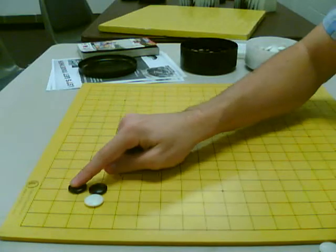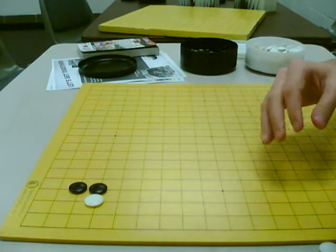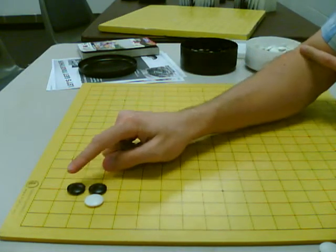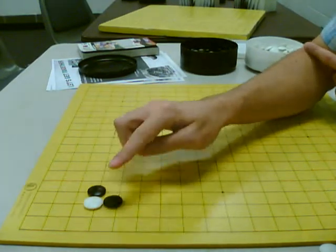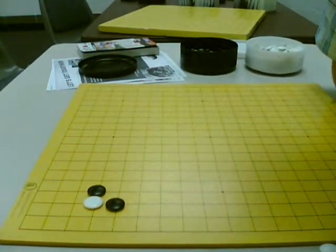This move and this move for Black — I am not greatly familiar with. These might be used in some rare cases, but I am not completely familiar with these because they're just not played very often, especially in the corner. Normally this and this are good enough. But I think I covered most of the variations.